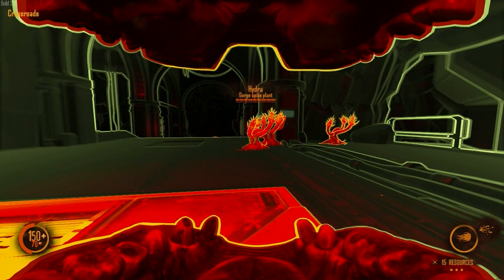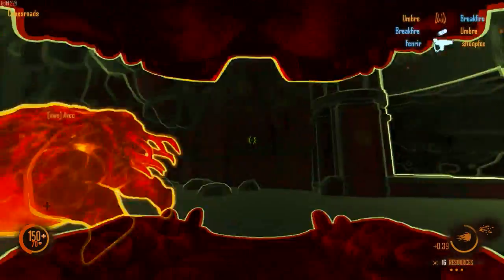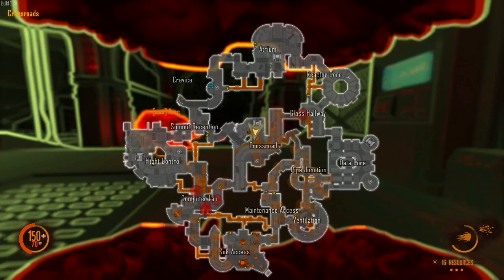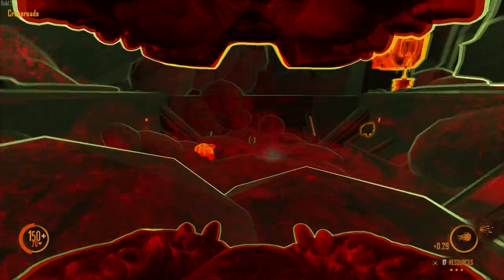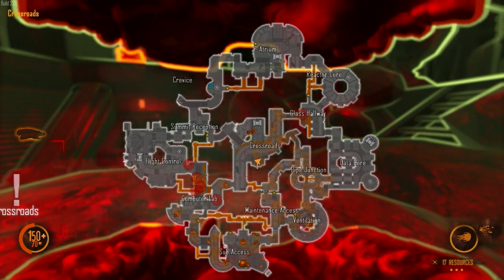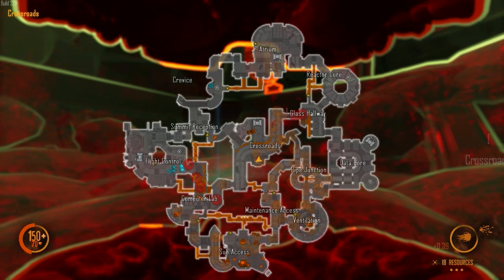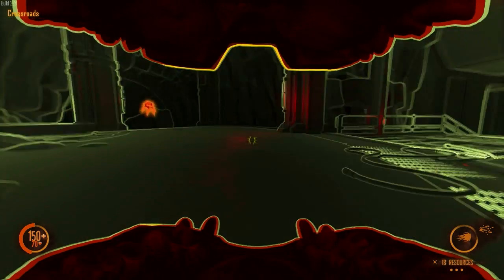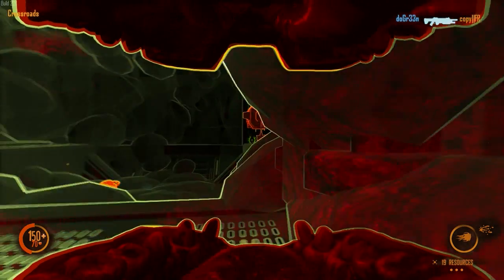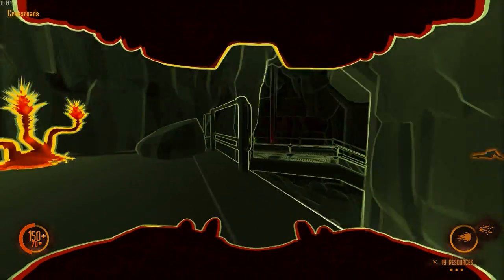We're still here without any upgrades. Their commander is far more skilled or experienced than ours. I was hoping to show a victory on the alien side, but it looks like it's going to be another losing game — our commander still hasn't put down anything here. He could have put down a resource node. If we're totally boxed in from flight control and data core, that means they have three hive locations and we have one.